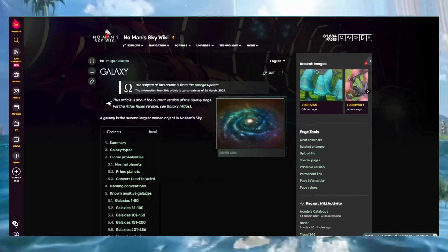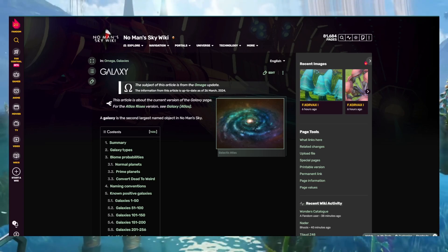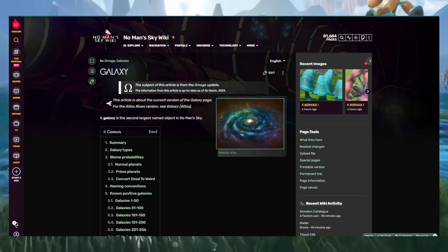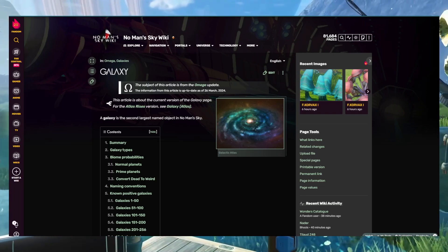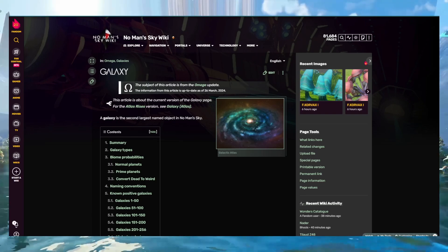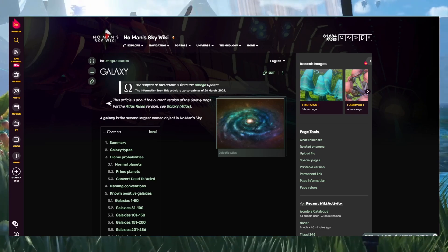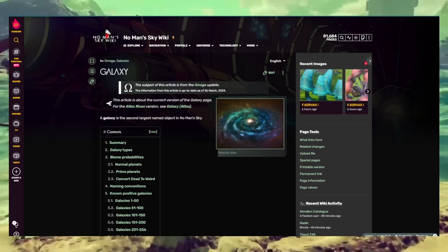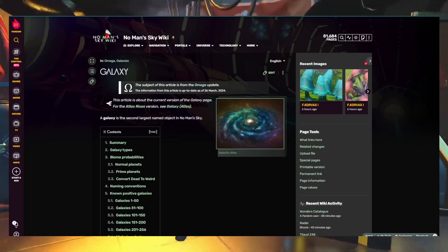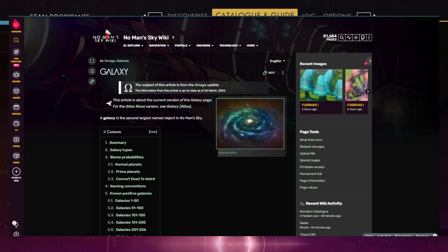All players start in the same galaxy — galaxy number one, which is Euclid — and then there are 255 others to go and discover. You might be asking why you'd go and discover all of these galaxies. The answer is the galaxies are actually different from each other; they offer different things. It's not a new game — you're not going to go to Calypso and find that the constants of No Man's Sky are completely different.